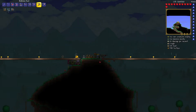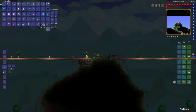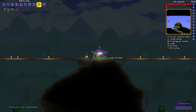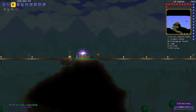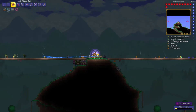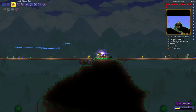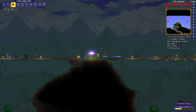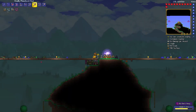Once you've got your Eternia Crystal placed and you click on it to start, two portals will appear. If goblins get to your crystal they'll start attacking it, and if the crystal dies you fail. When you start you get 10 Etherian Mana, and you need that Etherian Mana to summon the rods during the event.